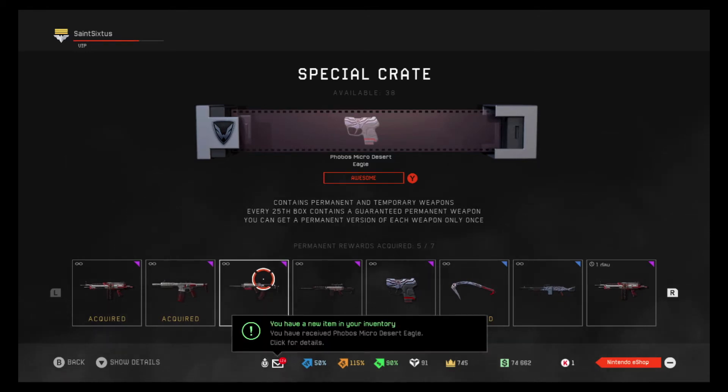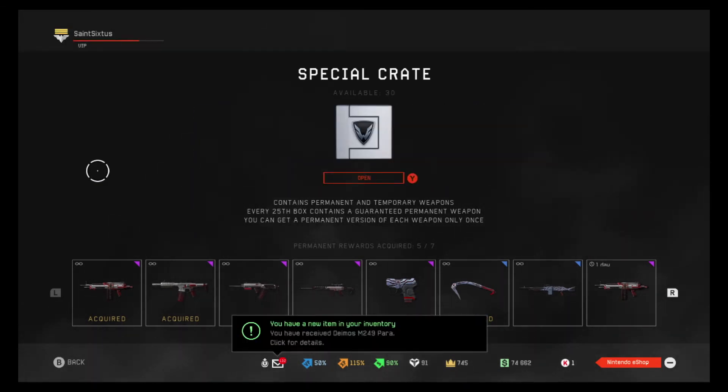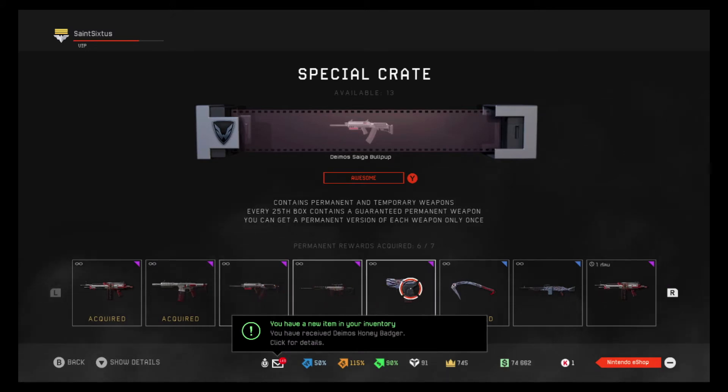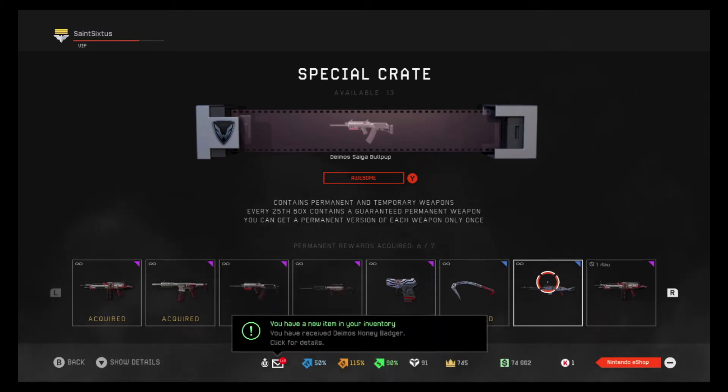So which one am I going to get — this one or that one? Let's see, here we go. There it is — the Bullpup. And I might already have this perm... no, I don't, never mind. All right, so there you have it — six out of the seven.